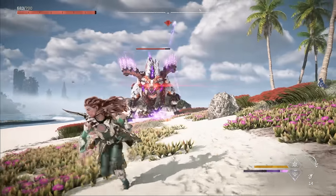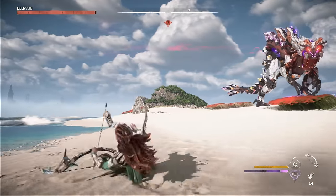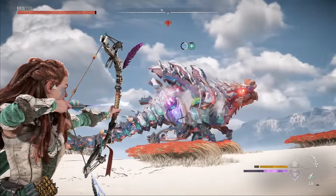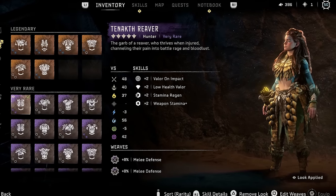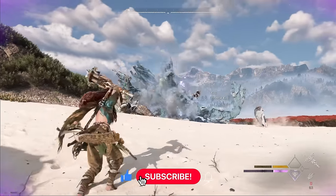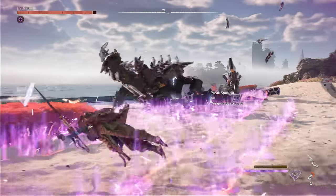With New Game Plus bringing 8 new legendary weapons, we need to hunt even more Slaughter Spines to get all of our upgrades done. In this video, we're going to learn effective tactics for taking down Slaughter Spines. I'll be playing on very hard, covering both the regular and apex variants, and using only purple rarity gear — so don't worry if you don't have maxed out legendaries yet. I'll also show high-level strategies for fast and efficient farming, so stick around to the end.